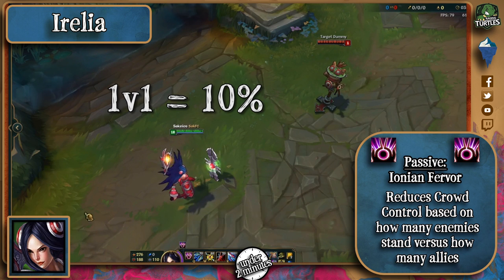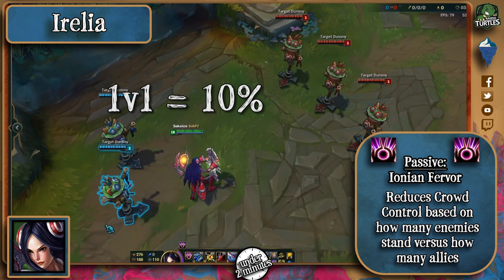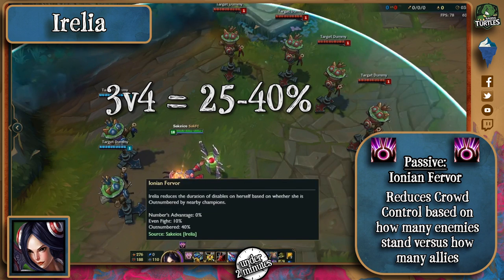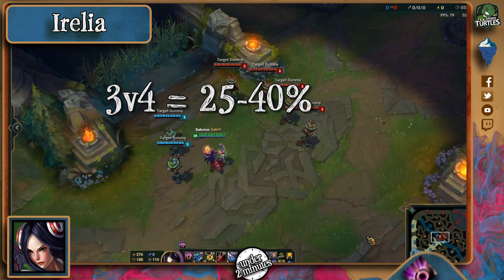Irelia's passive reduces CC duration based on the fight she's in. If it's 1v1, then it's a fixed 10% CC reduction. But if she or her allies are outnumbered, like in a 1v2 or a 3v5 fight, then she gets a much more significant 25-40% CC reduction based on her level.